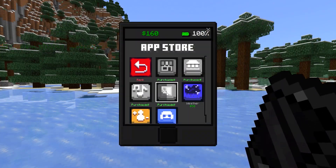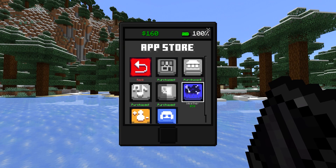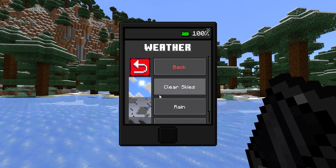Our next app is day and night — you can change the time of day inside your world, so that is a very simple app. Another simple app is weather. From within the weather app, you can change the weather.